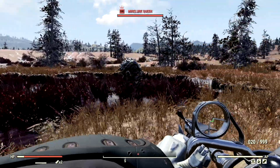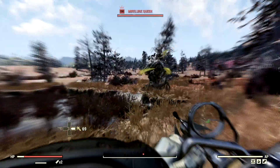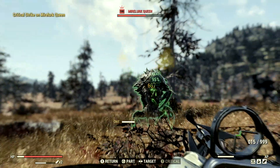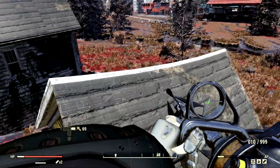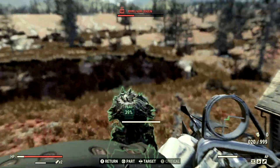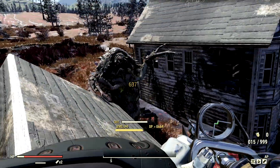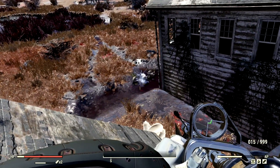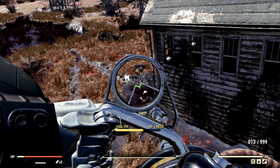The next wasteland creature on our list for the demonstrations is one of the most foul creatures in all of Fallout 76 — we have the level 100 man-eating Mirelurk Queen that goes by the name Mrs. Krabs. She is in full force, coming at me with her poison. We get up on the roof and blast her down. Mrs. Krabs could not withstand the power of the Plasma Caster. We also deal with the hatching eggs and Mirelurk hatchlings that come out right after.